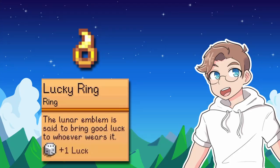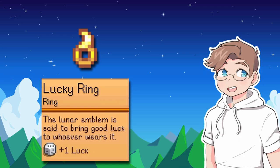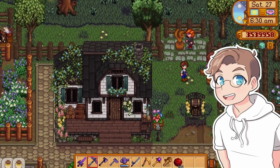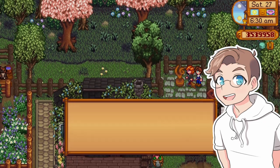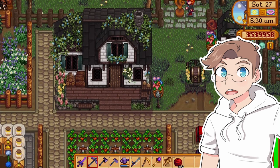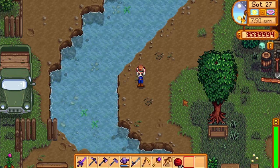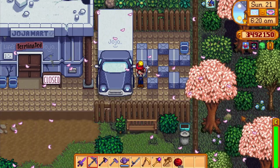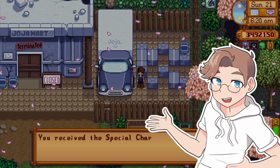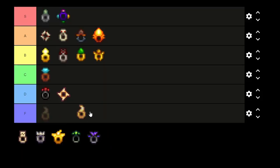Everyone is sleeping on the lucky ring. It's hard to get, but plus one luck all the time? Legendary. Luck influences everything you do in Stardew Valley. Combine this ring with the luck bonuses you get from downing a ginger ale, and that time I got drunk and gave some guy a rabbit's foot, and BOOM — even the unluckiest of days are yours for the taking. I literally never take this ring off; it's probably gross and moldy on the inside. S tier.